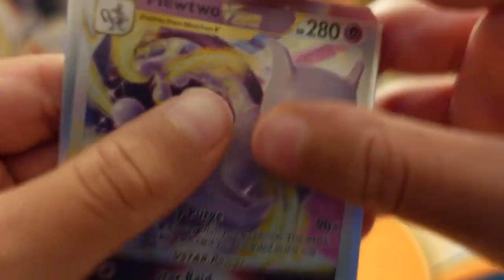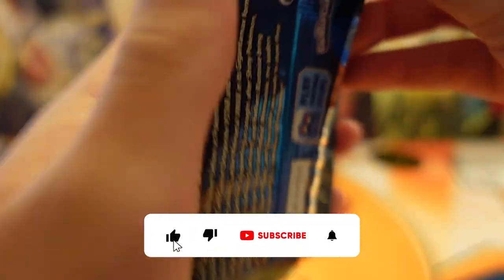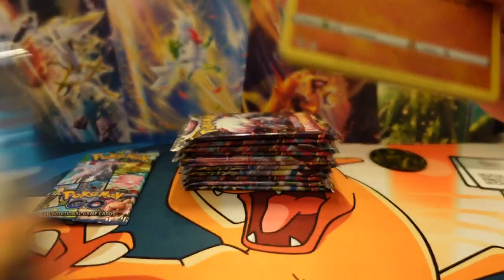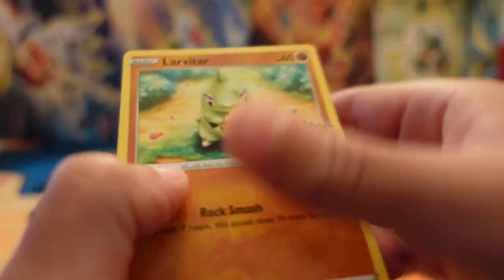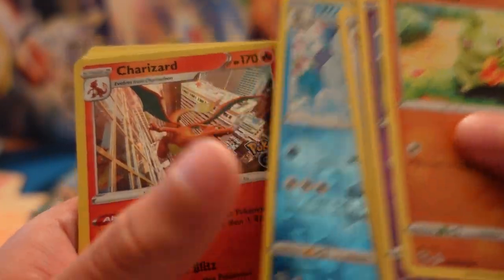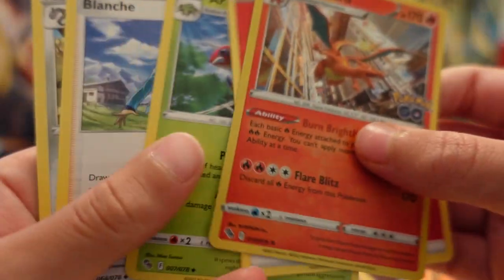This is a really good card. So we got the rainbow version and now we got the regular V-Star. I'm going to show you guys the code card right here. So we got a Larvitar, Natu, Aipom, Slowpoke, Squirtle, Wartortle, and a Charizard Holo. Nice. And a Fire Energy too.